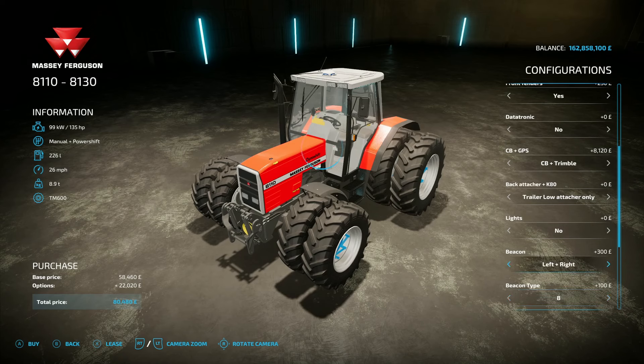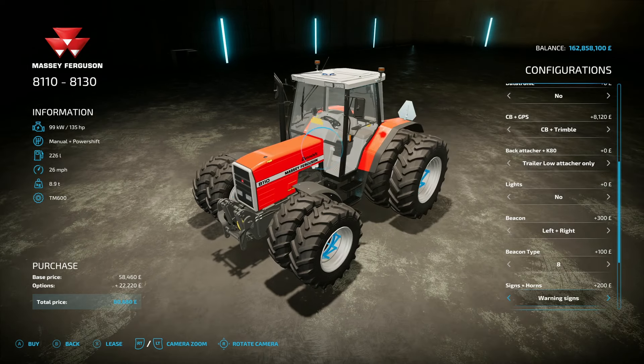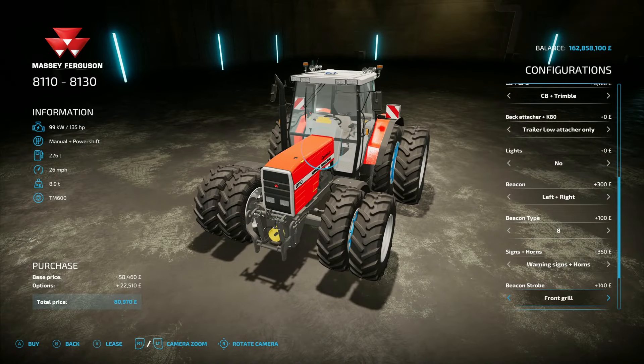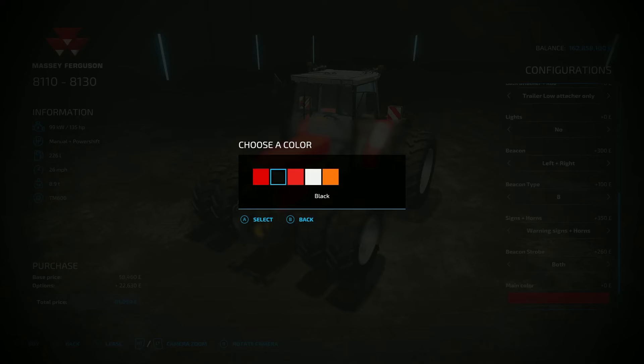Beacon options: left, right, left and right, or nothing. Beacon types: eight different types to choose from. Signs and horns options include warning signs, horns on the roof, or combinations - just for aesthetics. Beacon strobes on the front grille, top of the cabin, both, or nothing - they match up your beacons. Main color options: red, black, another red, white, or orange.